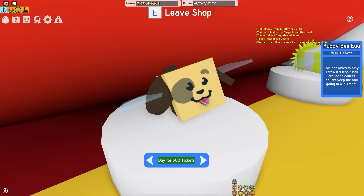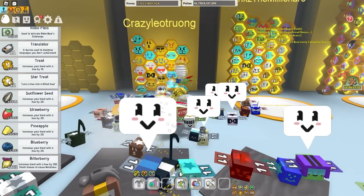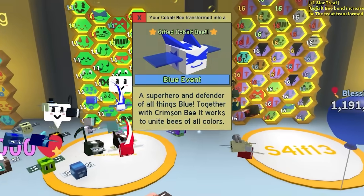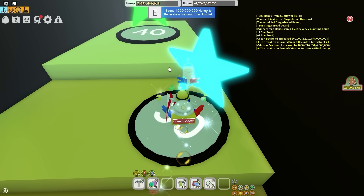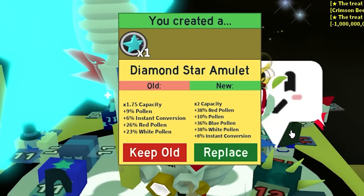To start off the video - you know I'm the most exciting Bee Swarm YouTuber ever - we're gonna buy 2-star treats. With those 2-star treats, I can gift my cobalt bee and my crimson bee. There we go, 2 more gifted bee types.